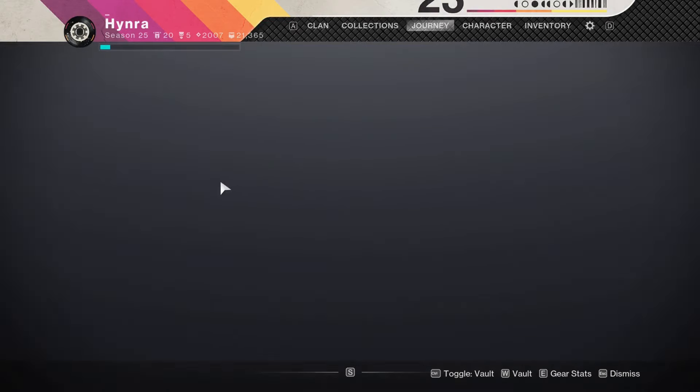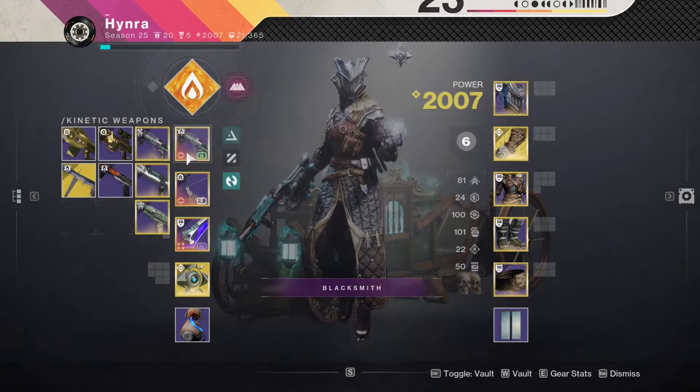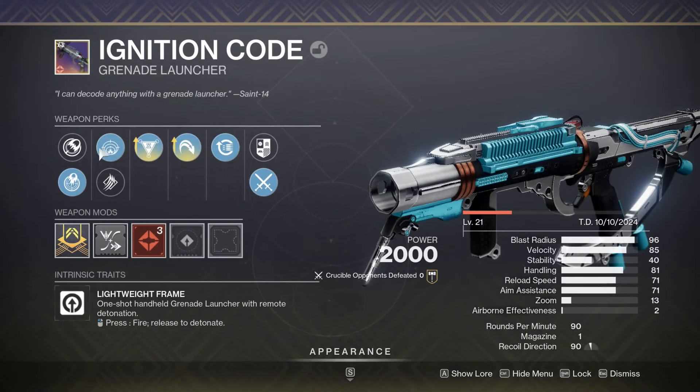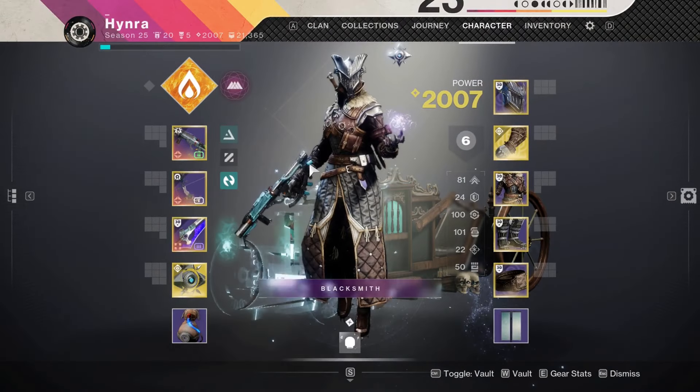Hey, what's going on everyone. In this video I just want to talk about my personal guide role for Ignition Code, which is Permeability. All I care about is Permeability and proxy nade, and maybe Strategist so I can get my Phoenix Dive a lot faster.